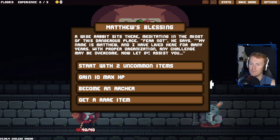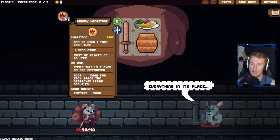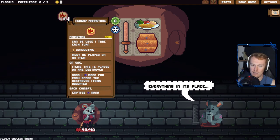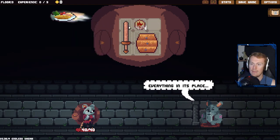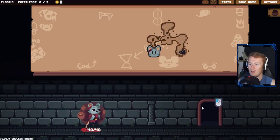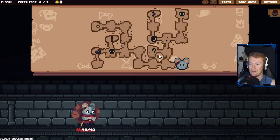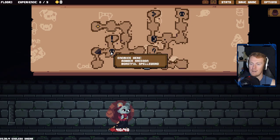Start with uncommon items, gain 10 max HP, become an archer. I like a rare item - if we get a rare item we can forge, that'd be nice. Hungry Mana Stone - can be used one time each turn, conducted, must be played on an item, items this is played on are destroyed, adds one mana for each space the item empties. I'll probably just sell that. We get rid of the food - might take a little damage early on but that's okay. Let's start off with these guys first.